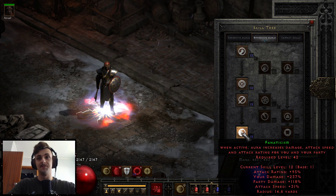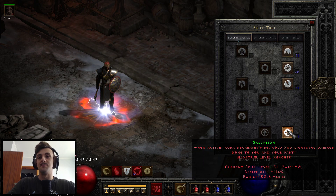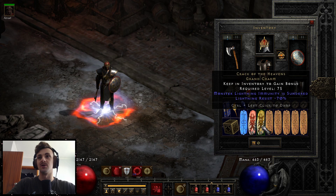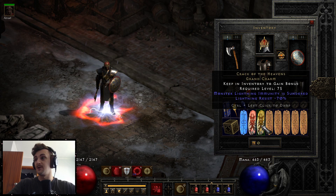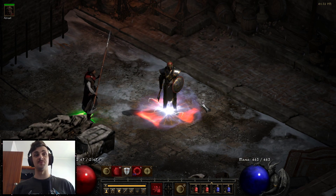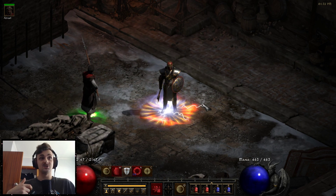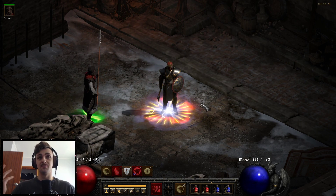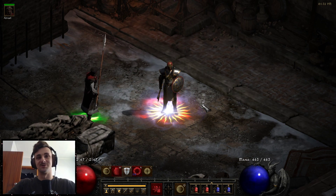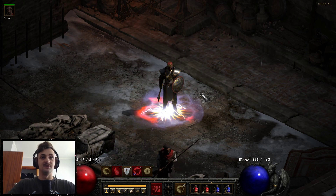We have four points there, but if we want to swap to something more defensive we have maxed-out Salvation, which helps us counteract all the negative resistances from our sunder charms. It's not the typical best way to make a Vengeance Paladin, but I wanted something that looks cool and has all the auras — in my eyes this is a true Vengeance Paladin. So let's get into it: stats, skills, gear, and then we'll go kill some boys.